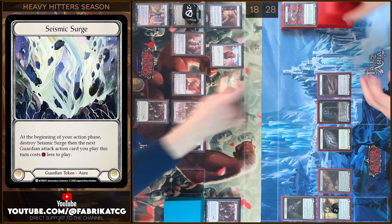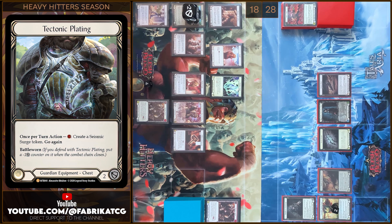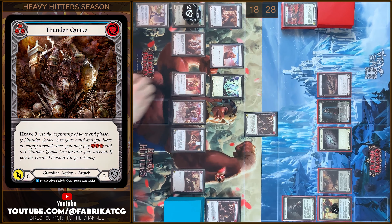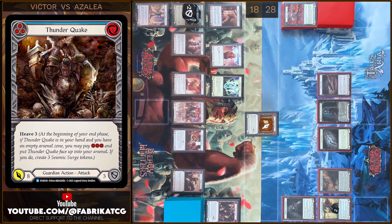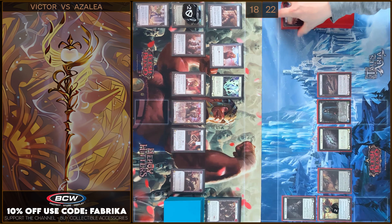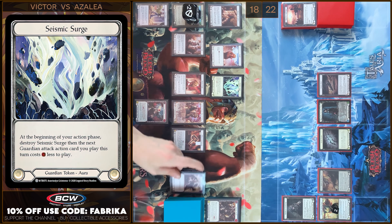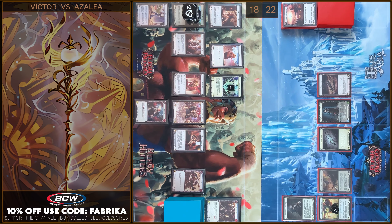I'm gonna start with destroying Seismic Surge tokens. Next, I will create one more. I'm gonna pay — I have two Floating. And I will play Thunderquake. I will pay two. Eight damage. Block two — just two. No reactions, take six. Let's close this Combat Chain. Let's move to my End Phase. I'm gonna use Heave three ability. I'm gonna put Pulverize face up into my Arsenal Zone. I will play three — plus three Seismic Surge tokens. And that's all, passed on to you.